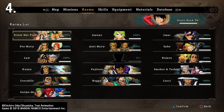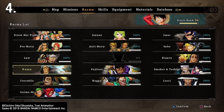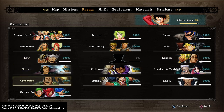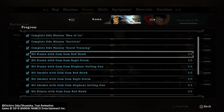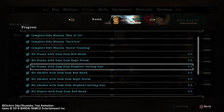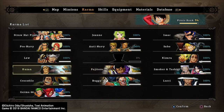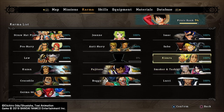On the Karma system, you'll want to face all these opponents. I've done videos on where the bosses are in free roam mode. If you go to Kuzan, you'll see that you'll need Red Hawk, Eagle Storm, and Elephant Gatling Gun. Pretty much Kuzan, Fujitora, Kizaru, and whoever else.